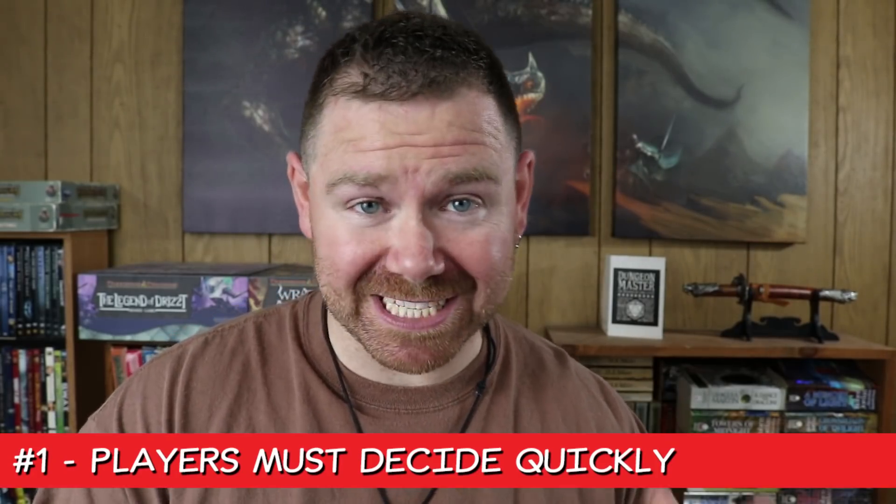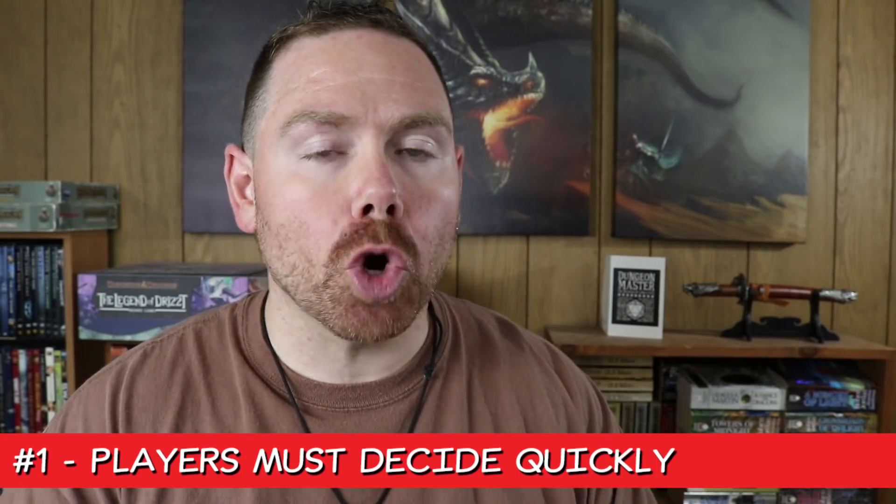Number 1, and this is the best piece of advice I can give you: when it's your players' turns in combat, don't let them take forever to choose an action. An entire round of combat in D&D 5th edition takes 6 seconds — so why would a player get 5 minutes to choose his action? Players should be thinking about what they want to do on their turn when it's everybody else's turn. That way, when it is their turn, they know exactly what they want to do. In my games, when it's a player's turn, I only give him a few seconds to decide. If he can't make up his mind, then his PC can't either, and he's dodging for that round.